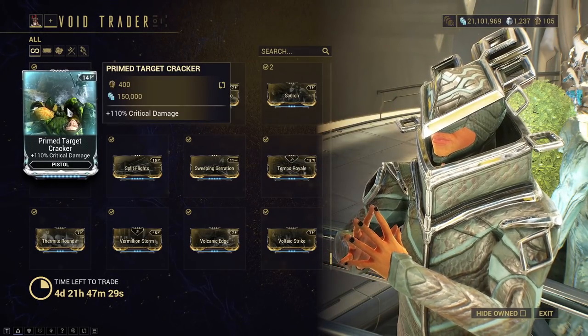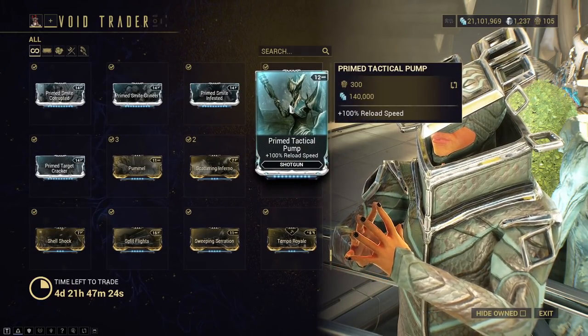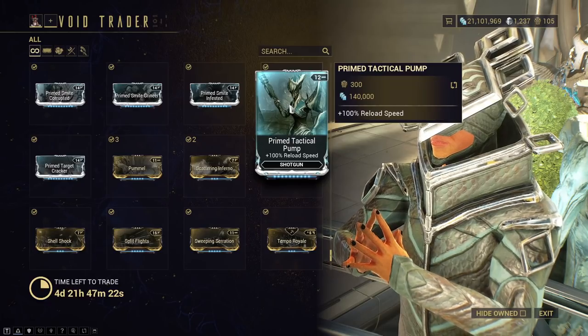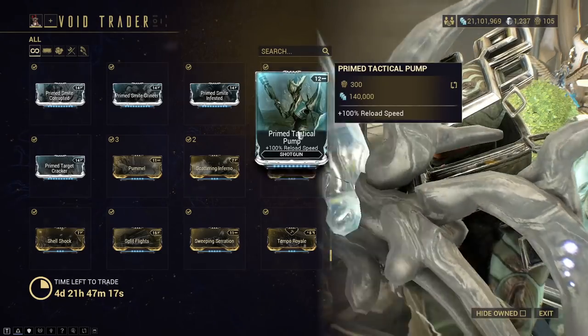Primed Target Cracker — Crit Damage for Pistol. Pick this up, especially if you use pistols. Primed Tactical Pump is Shotgun Reload. I'd pick this up too, but it's not like it's necessary; you can always use it to min-max builds.